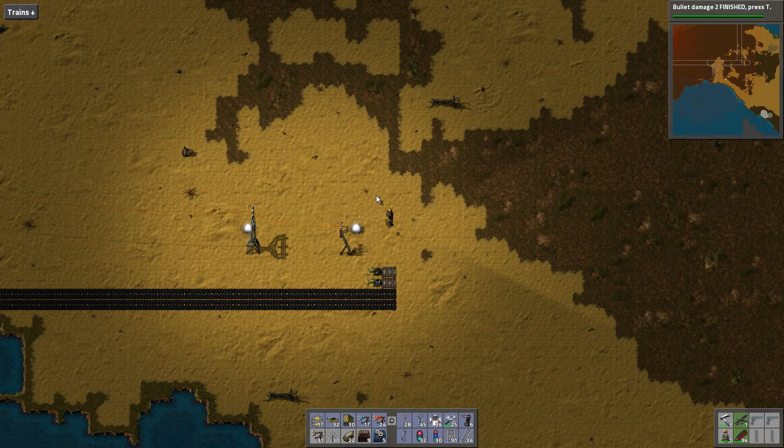Hello everyone and welcome to another episode of Nightingale Plays Factorio: buses, trains, planes and automobiles.